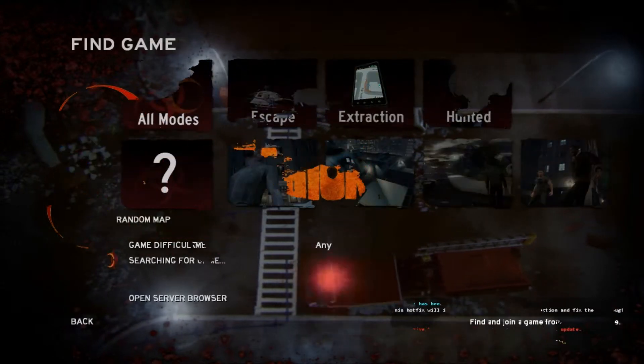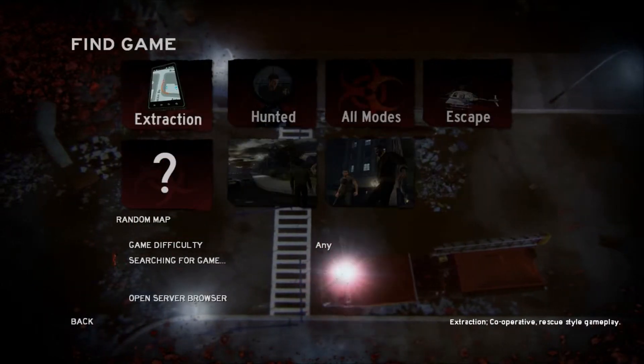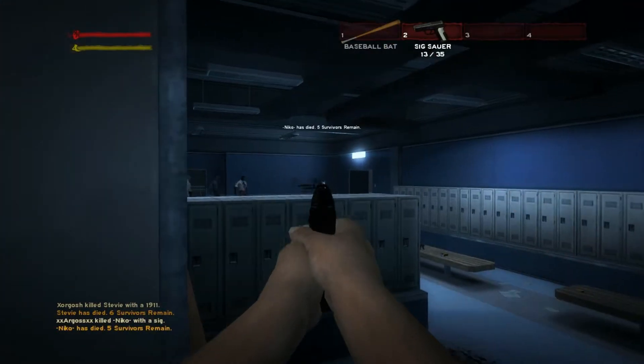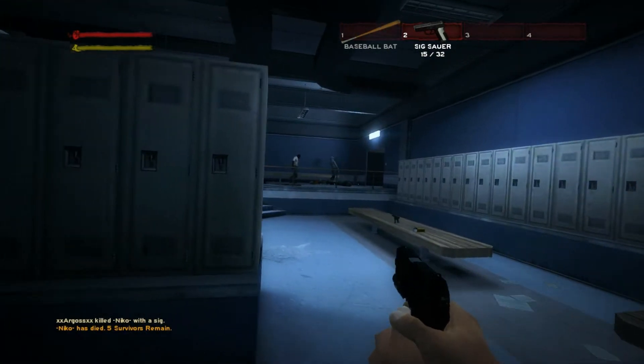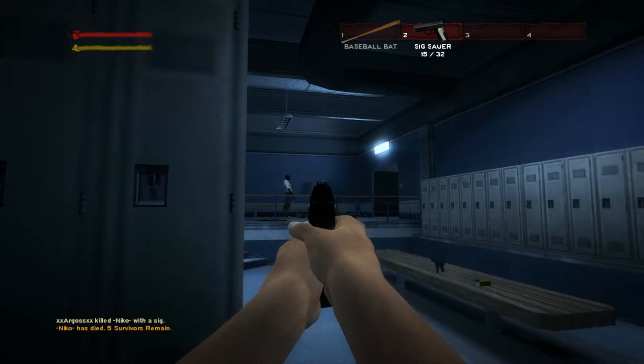To start off, Contagion has three game modes: Haunted, Escape, and Extraction. Haunted is an intense game mode where you don't fear zombies, but humans instead. The goal here is to be the last man standing.